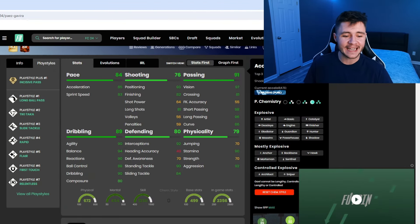Looking at Footbill, Gavi has eight different play styles: incisive pass play style plus, long ball pass, tiki-taka, slide tackle, rapid, flare, first touch, and relentless.